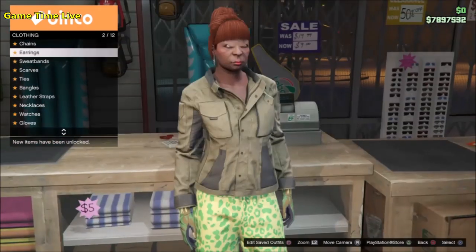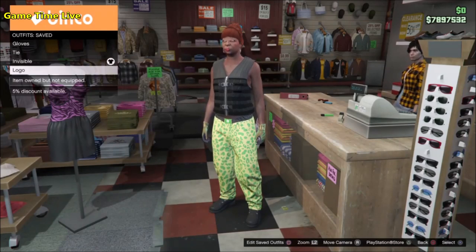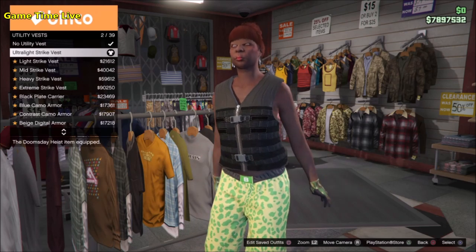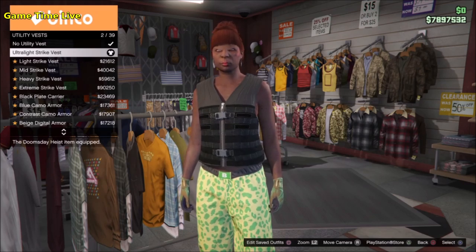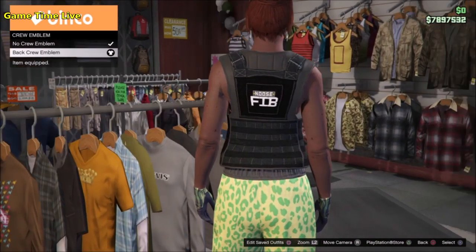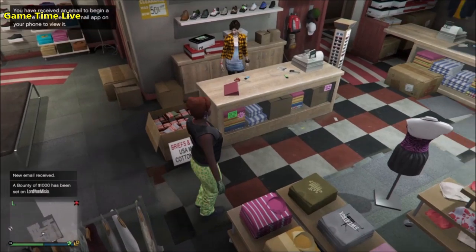For the last outfit we finally get to the key chain belt component. Pants, shoes, gloves, and earrings all stay on. Go back into bikinis and put on the orange bikini — this is the merge component that allows you to merge any top underneath or with the key chain belt. Then the component for the key chain belt itself is the ultra light strike vest. Put this on and you'll get the key chain. To get the paramedic logos, put a crew emblem on the back and you'll get a badge on your shoulder and paramedic logo on the back.